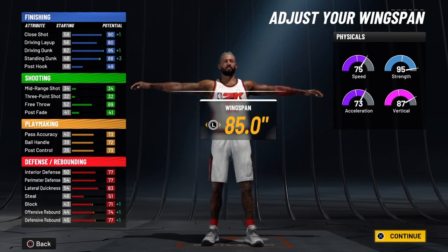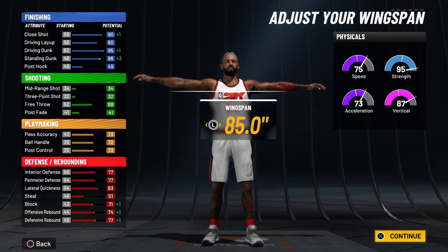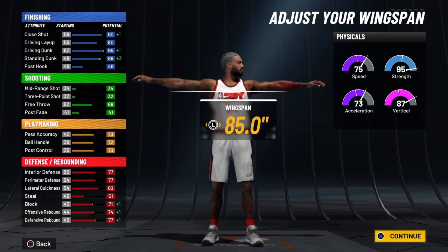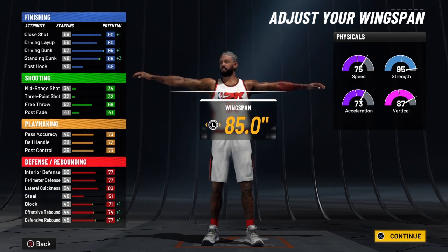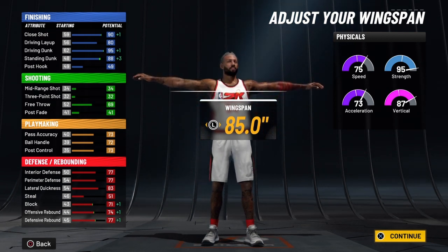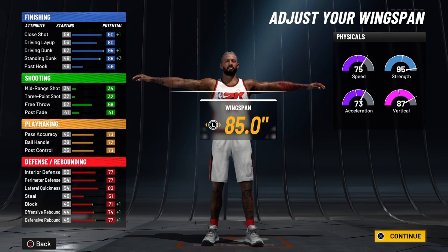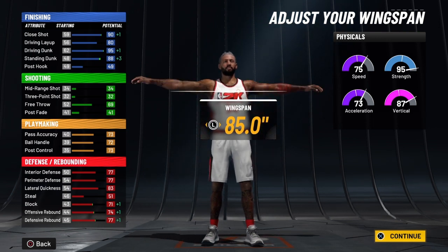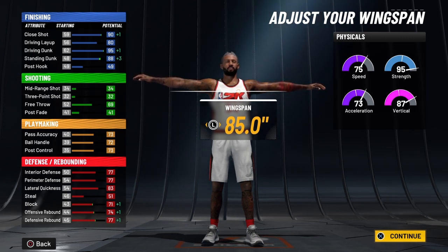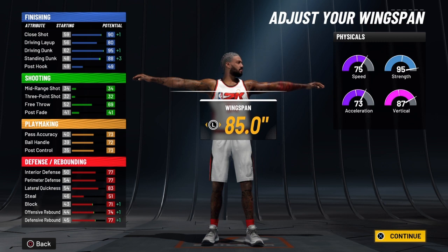When your player decides to take over at 99 overall, that speed is a 93, acceleration will be a 91, vertical goes over the cap and will be 105, and strength — already over the cap at 103 — will be 113. This is a powerful, powerful build. It's dunking on anything in the paint — it's going to dunk on a 7'3" 290-pound guy, it doesn't matter. Whatever is in this build's way is done. This is the ultimate stat-stuffing build.